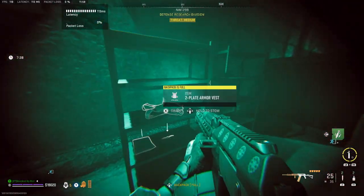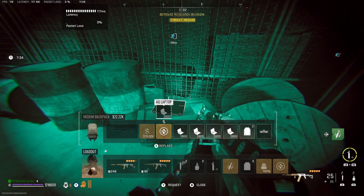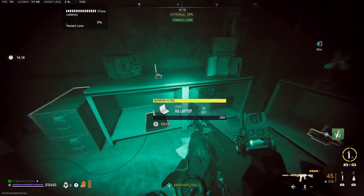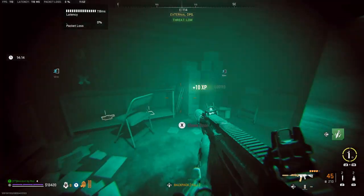Go into each bunker entrance and open up the door if it's not already opened, and then have a look around on the floors and on shelves. They tend to just be lying out in the open, and I've never actually seen an AQ laptop inside a crate before, so I don't think they can spawn in there.